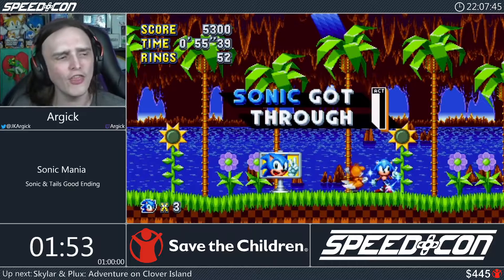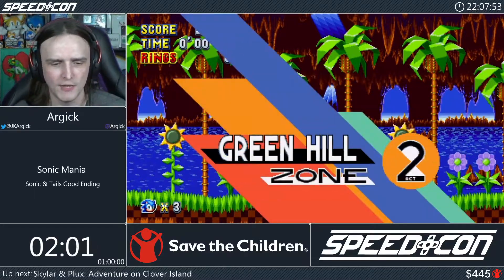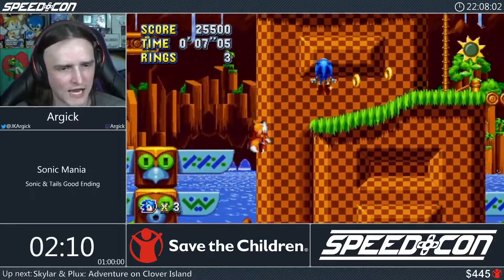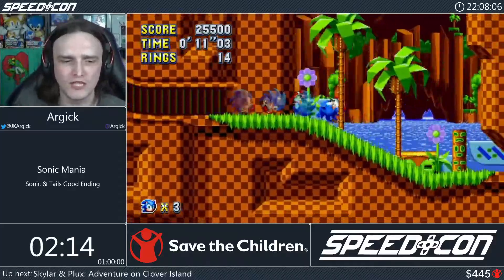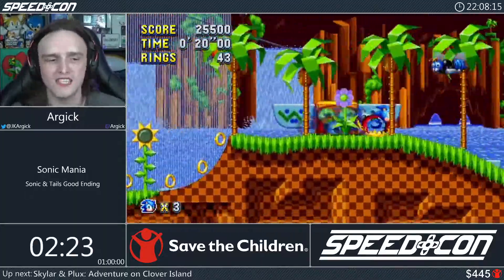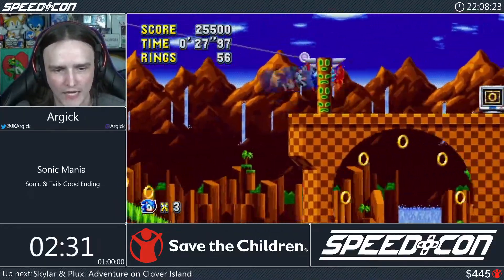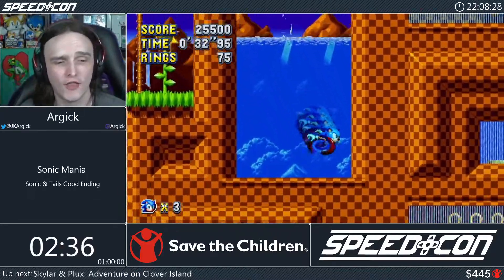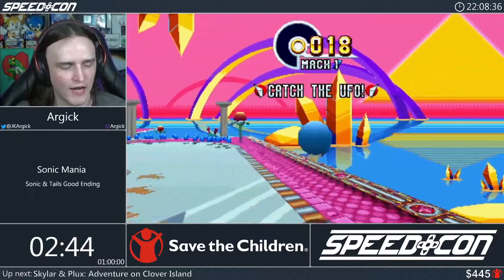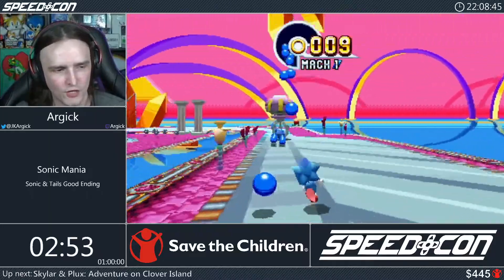We're setting up for Act 2's gimmick: zip lines, though we mostly skip past them. We grab our third chaos emerald here — we have the emeralds routed so we don't go off the beaten path. We pick up the fire shield: it gives us a horizontal dash, protects from fire damage and projectiles, and can burn wooden elements. It also has a special property we'll see later. Unfortunately, the fire shield doesn't like water, so we lose it. In the special stage, we can't get enough speed on the first turn to bounce off corners effectively.